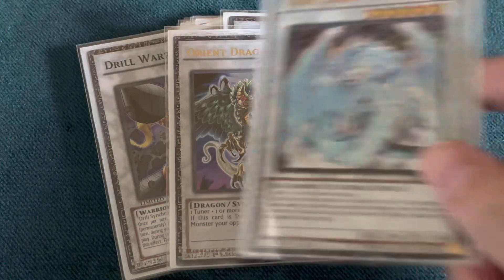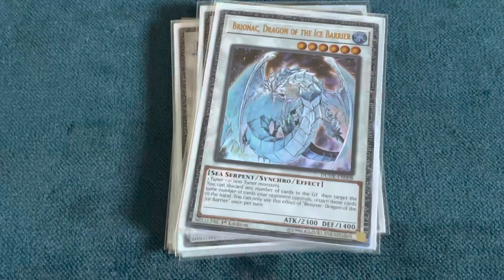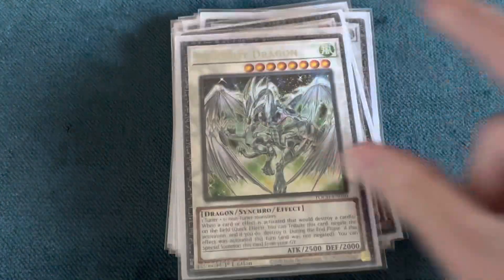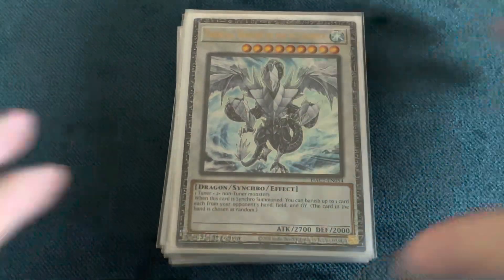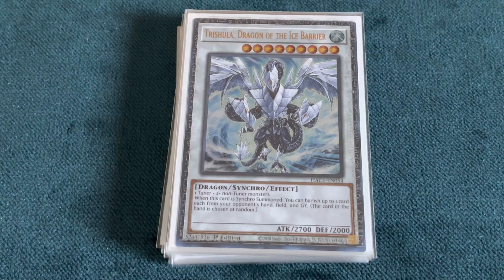We're also playing one Orient Dragon, then the staples: Brionac Dragon of the Ice Barrier, Black Rose Dragon, Stardust Dragon, and Scrap Dragon. Scrap Dragon is surprisingly really strong here because Level Eater is pretty much just free fodder for it — you go Level Eater, reduce Scrap Dragon by one level, destroy Level Eater and another card, and just keep repeating the process. Eventually Scrap Dragon becomes level four, and by that point you've pretty much already won the game. Those cool little interactions go a long way. And lastly, one Trishula, Dragon of the Ice Barrier — a really powerful card. If it comes down, chances are you're winning that game straight up.